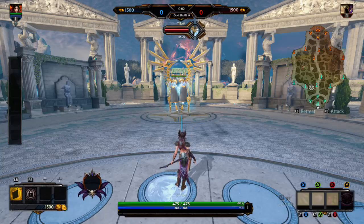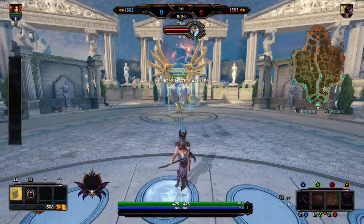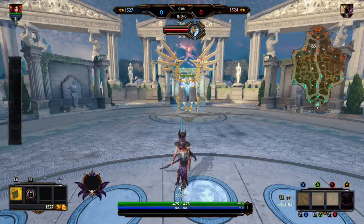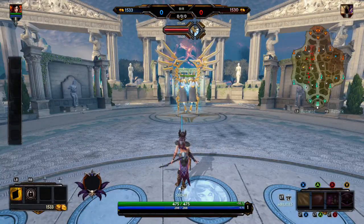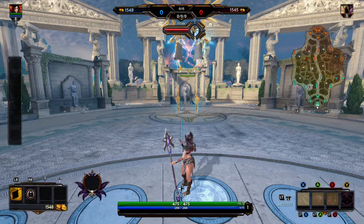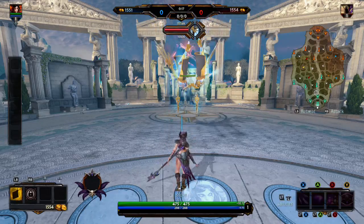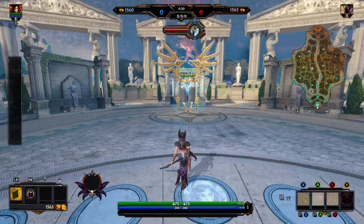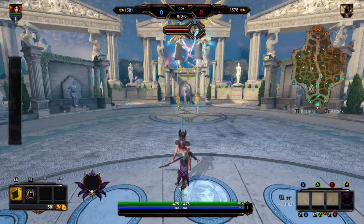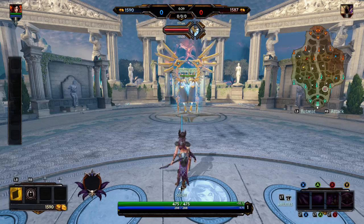Make sure those are sentry wards. A common split pushing tactic is to buy wards and a teleport — they place a ward near your phoenix, split push a tower, back to base, then teleport right back in to kill another phoenix. Having a sentry there means you'll kill that ward so they can't teleport to the spot. That's two ways to prevent the split push — the vision denial and the teleport denial.